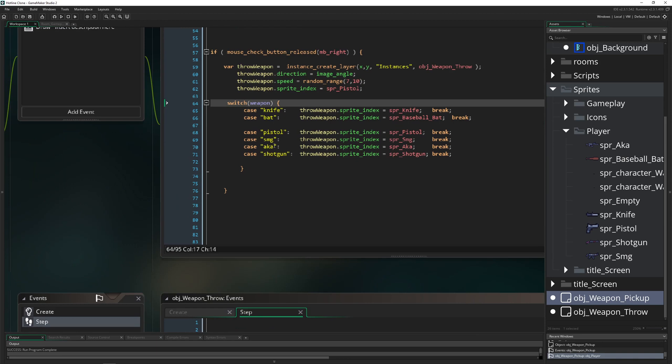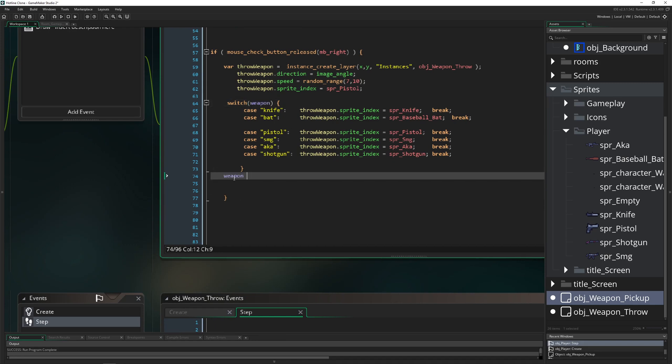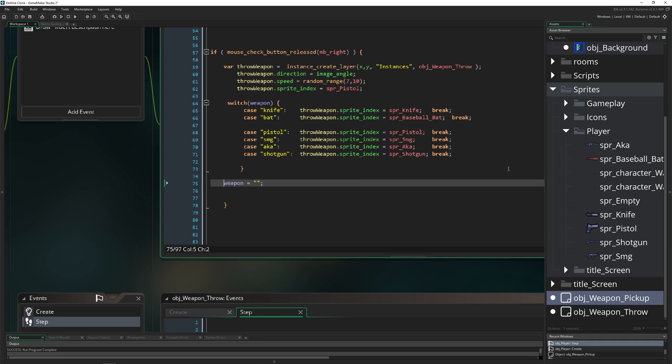So once we throw the weapon away using right mouse button, we get rid of it and we need to nullify the weapon variable. It doesn't really matter whether we're replacing it with another one by hovering over it or just throwing it away — either way, this happens simultaneously depending on the circumstances.